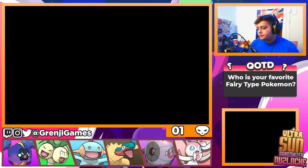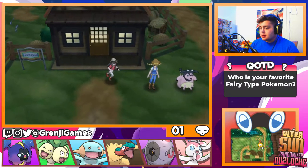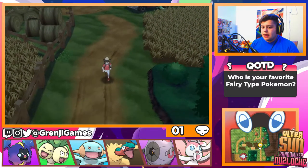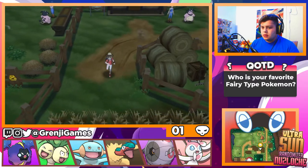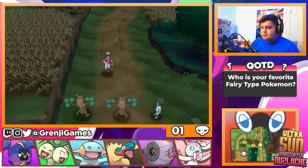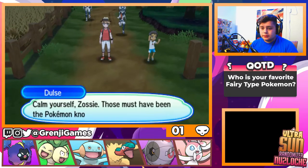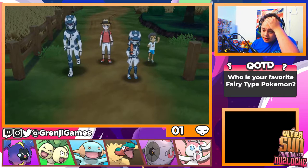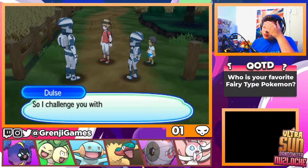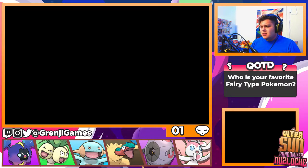We're gonna put Zero M on the team for now. I cannot believe I just did that — I just lost our shiny Hoopa. This isn't a different route as before, is it? No, that doesn't change. I believe this down here is a different route — I think this is Route 5. Dulce and whatever her name is are here. I'm upset. We just lost — what is her name? Zosie? Okay, I guess we have to battle them.